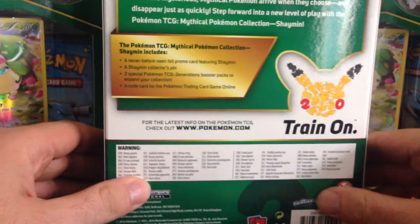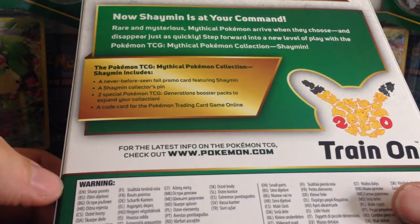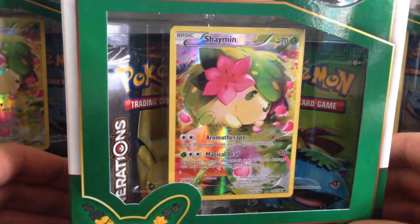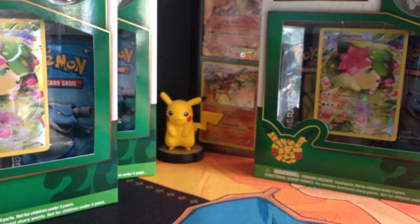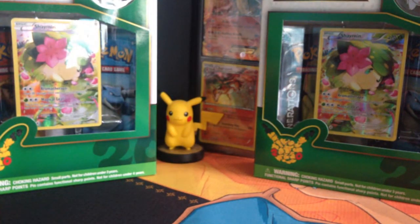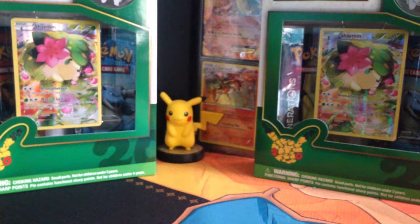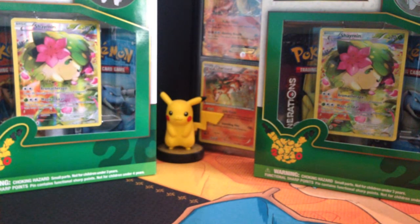It's just the same layout as normal. It's a rare and mysterious Mythical Pokemon — they arrive when they choose and disappear just as quickly. Step forward into a new level of play with the Pokemon TCG Mythical Pokemon Collection Shaymin. Let's have a look at what we're going to get in today's opening. I still am waiting to get a Mega Charizard, so I'm hoping to get one. I'll just open these up and we can see what we're going to get in all of the packs.